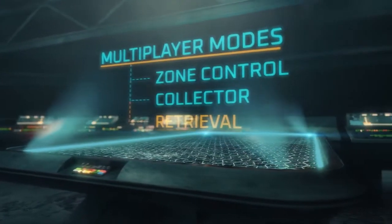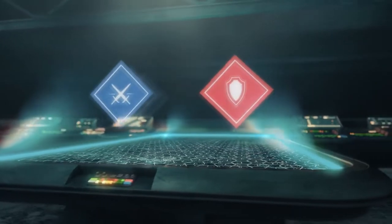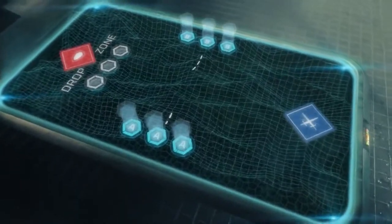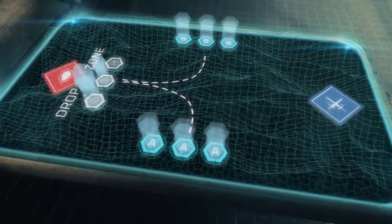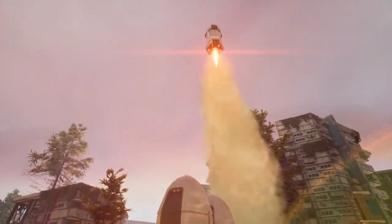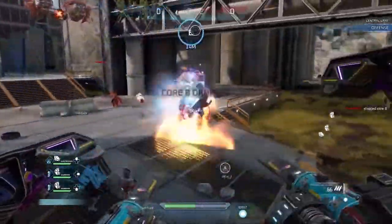In Retrieval, players are split up into attacking and defending teams. The goal of the attackers is to retrieve cores from core spawn points and deliver them to a designated drop point near the defender's spawn. The goal of the defenders? Stop the attackers at all costs.